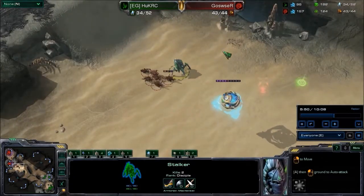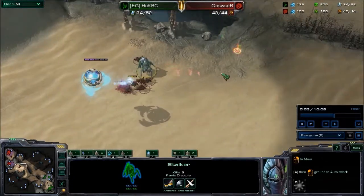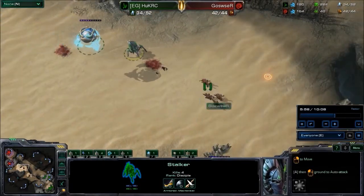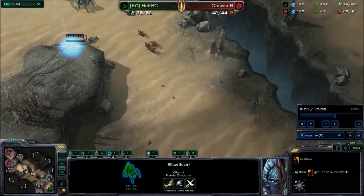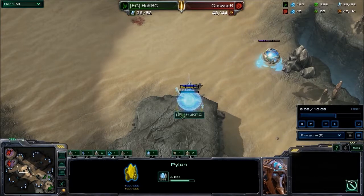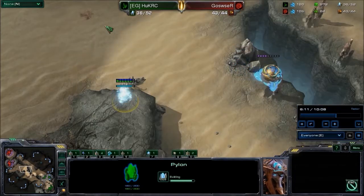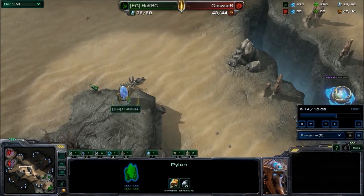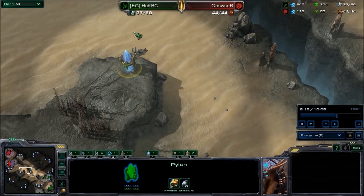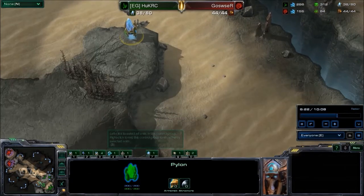Six Zerglings versus a Stalker is not very good for the Stalker. And if the Stalker hangs around too much, Zergling speed is going to make it very difficult for Huck to do anything. I like that Huck has placed a pylon on the upper cliff, so he can see this ravine. If Goswuzur runs units past the center of the map, he will see it. Plus, he can warp in units on the high ground or the low ground.